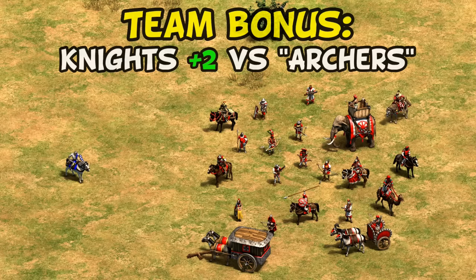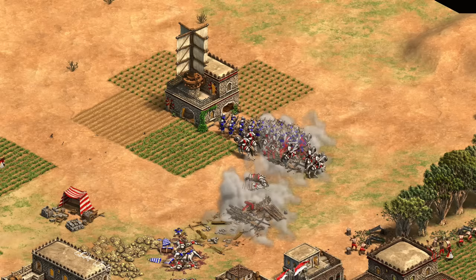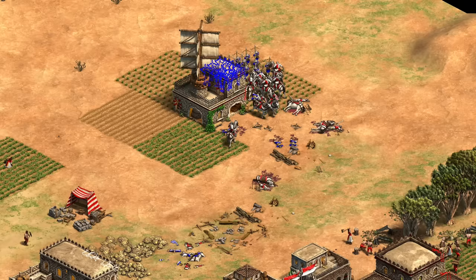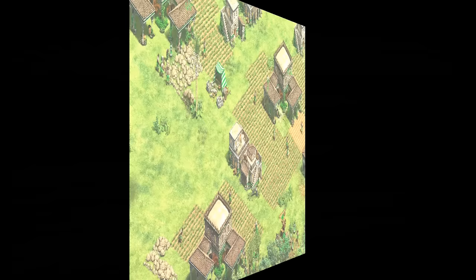To start things off, their team bonus is that their knights have plus two attack against archers. The term archer here is used very loosely, including skirmishers, cavalry archers, hand cannoneers, and every variant of those. The effect of this can be quite profound — in castle age, for example, it means a Persian team's knights take out crossbows one attack sooner, with three instead of four hits. While that doesn't always help against massed crossbows, for cleaning up feudal archers or taking slightly better engagements it's a handy bonus, especially in team games where the knight and crossbow meta is quite popular.